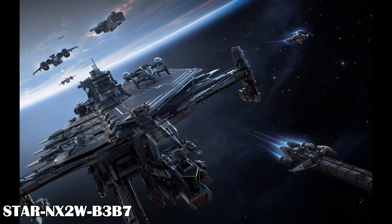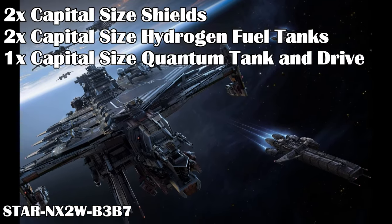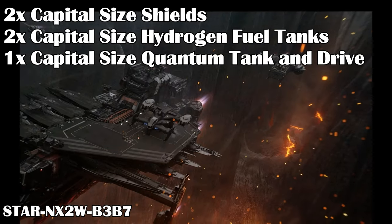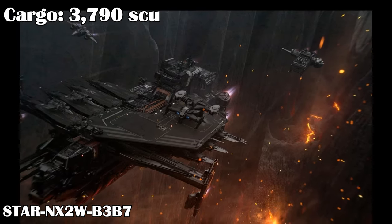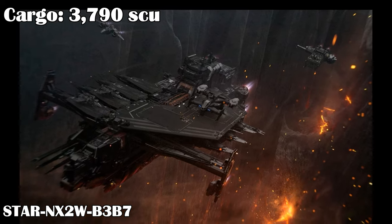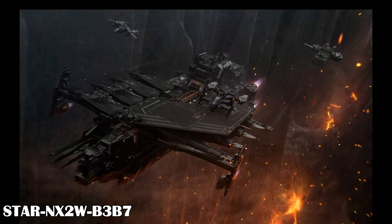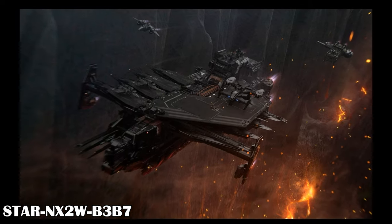The Kraken is listed at 270 meters long with a crew of 10. It has two capital-sized shields, two capital-sized hydrogen fuel tanks, and one capital-sized quantum fuel tank and drive. Cargo capacity is an impressive 3,790 SCU in various storage rooms internally. It has six medium-sized computers that you could apply many AI blades to.